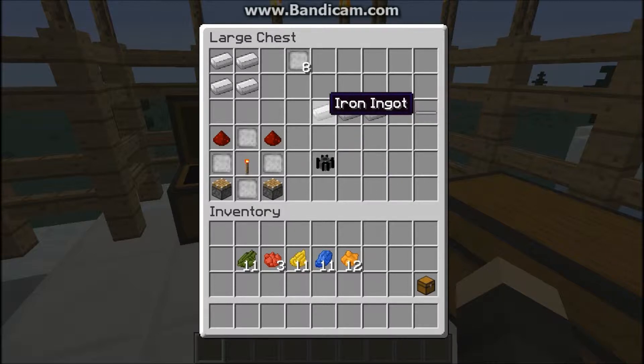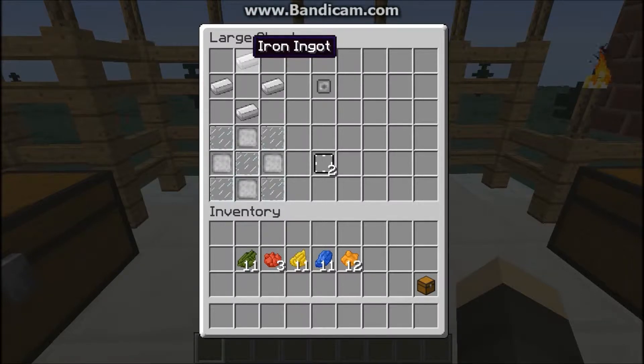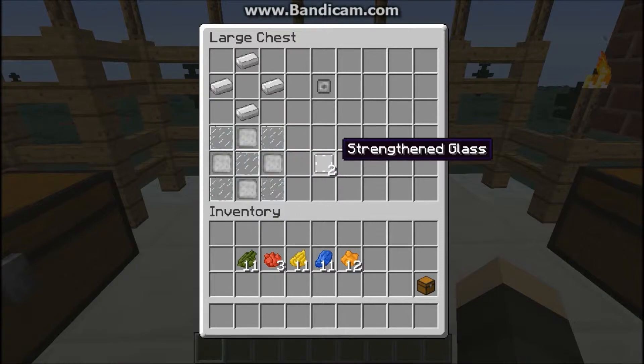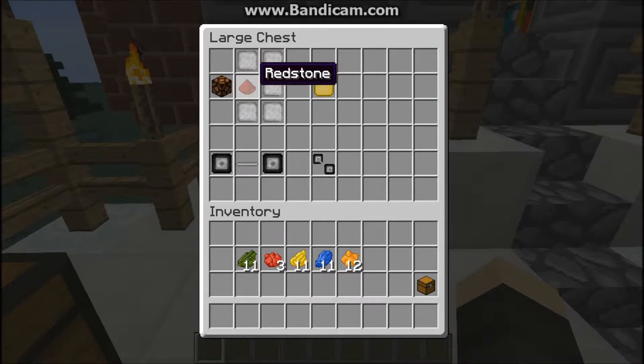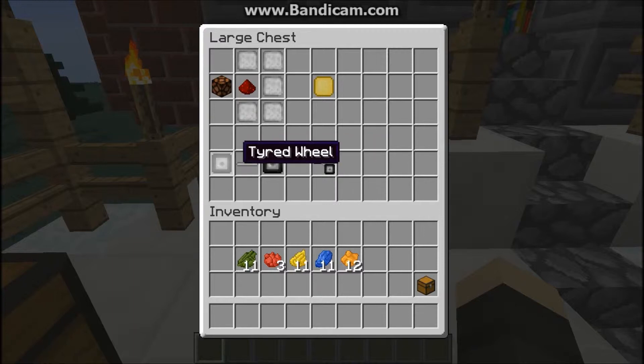To make the axle, you need three iron ingots just like this — like you're making bread, but it will make an axle. Next, you will need a wheel: that will be four iron ingots in this pattern. For strengthened glass, you need four iron platings and glass panes like this, and it will give you two strengthened glass. Next is the headlamp: you need a redstone lamp, a redstone, and then covered with iron platings. Next, you'll make wheels on an axle — you get your tired wheels and an axle, and you'll get the wheels on an axle.